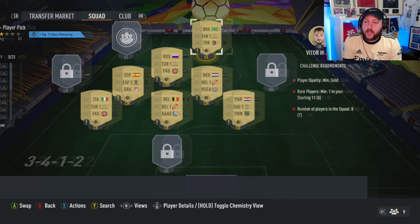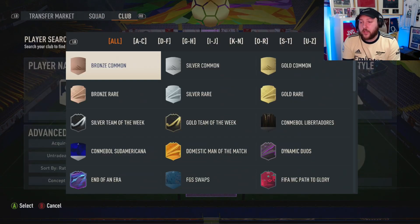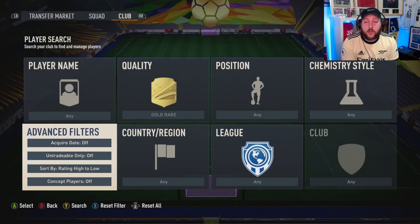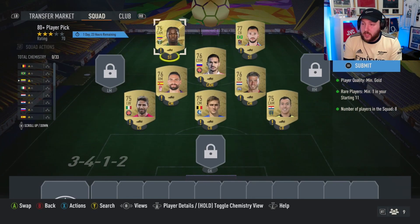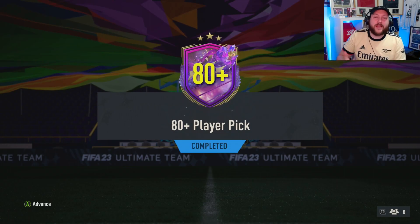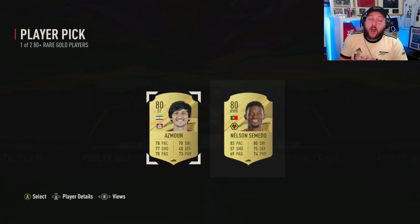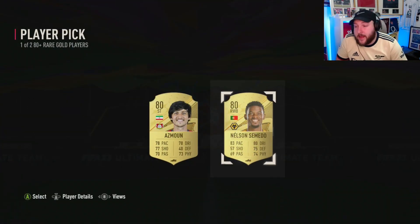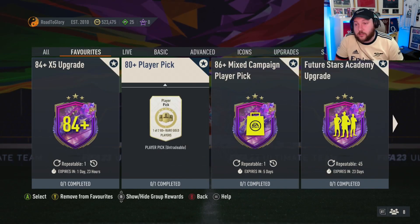Once completed, we need to add a rare. We can use a Libertadores player if you want — he's a duplicate — or a gold rare. Doing one pick at a time is recommended: if you do loads of picks and get loads of duplicates, you won't be able to recycle them properly. We're looking for 84 or higher on the first player pick. We need a Bundesliga player and a Prem player, so we'll take Bundesliga since that's going to help us with our League SPCs.